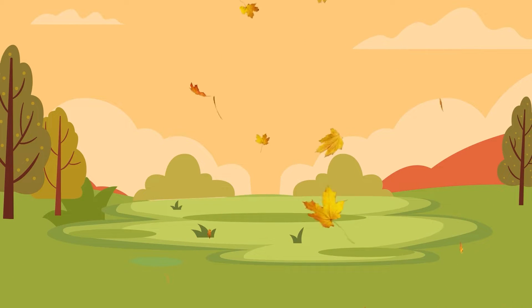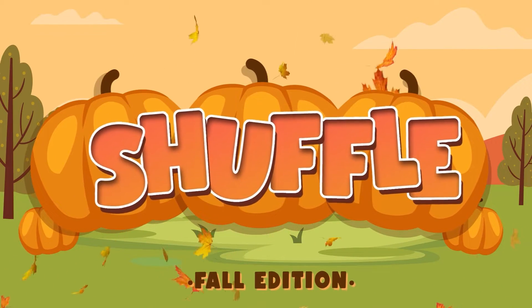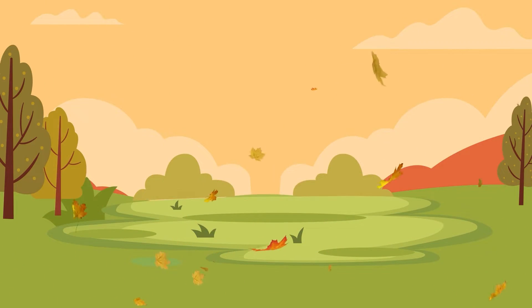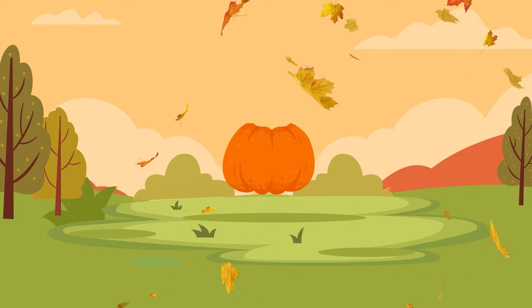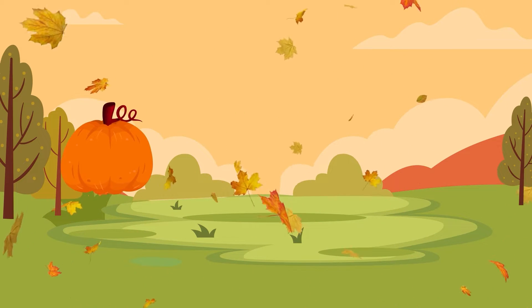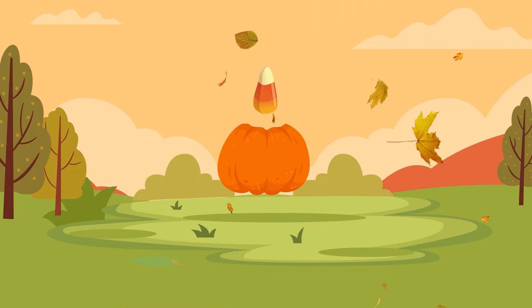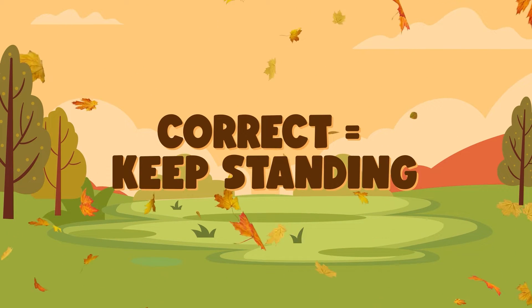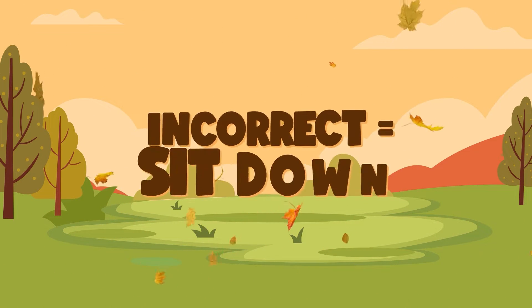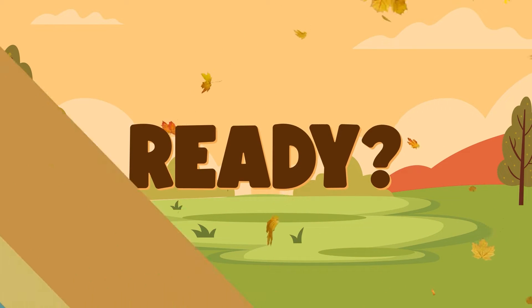Everyone pay close attention, it's time to play Shuffle! Everyone stand up! Watch the candy corn as it shuffles under the pumpkins. When the pumpkins stop moving, try and guess where the candy corn is. If you guess correctly, you keep standing and playing. If you guess incorrectly, you sit down. Everyone ready? Here we go!